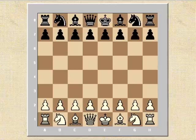Hi all. We're going to have a look now at the Linares tournament in 1990, which was won by Garry Kasparov. Here in round 2 he was playing Nigel Short.